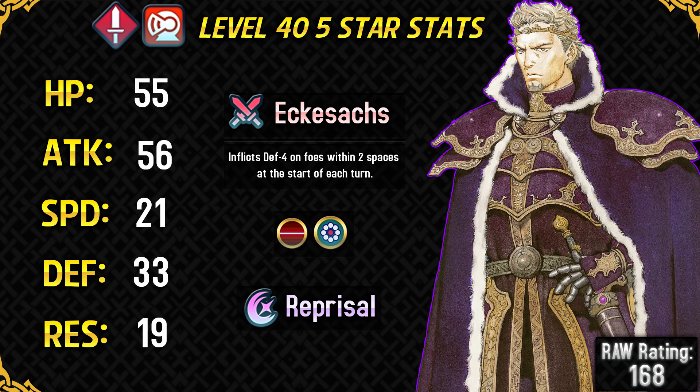His Slot B passive skill is Weary Fighter, which increases his longevity as Zephiel does not get doubled by units as long as he's above 50% HP and as long as he is not up against a Swordbreaker unit who has more speed than him. Keep in mind that Weary Fighter does not remove the double attack from brave weapons, so brave weapon users like Reinhardt will still be hitting Zephiel two times. Weary Fighter is an amazing skill and the fact that he comes with this skill by default makes him a very good unit out of the box.